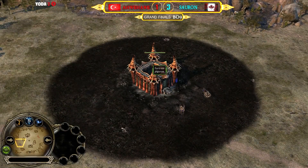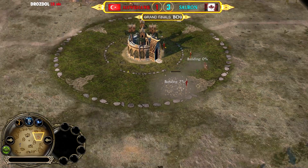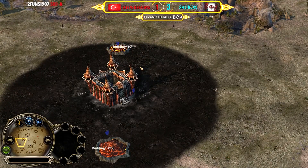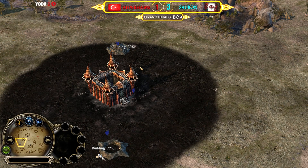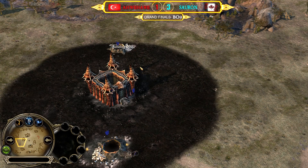We have the blue goblin player Sauron at the bottom side against the red elven player Ave at the top side, who is building up early barracks after the first Malon tree. We see two tunnels coming up for the goblin player, into the potential goblin cave. I believe this matchup can go really either way.